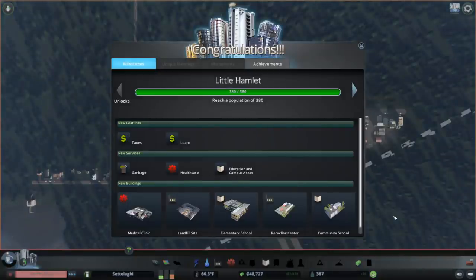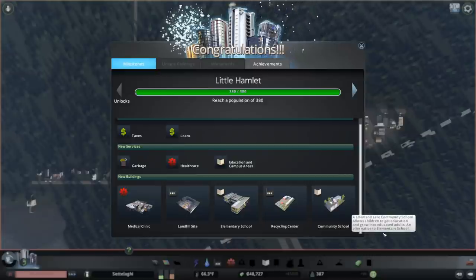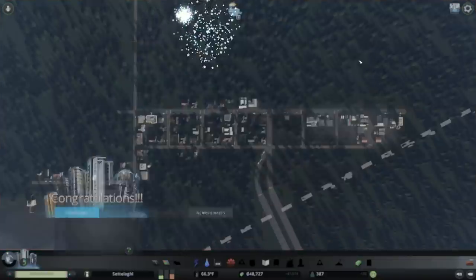We've reached our first milestone, so now we can adjust our tax rates or take out a loan, and we can build medical clinics, landfills, elementary schools, recycling centers, and community schools. We need to build one of those right away, and another one we'll want to build right away too — but which ones are which? In the next episode, I'll share answers.